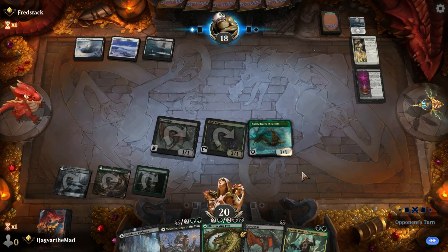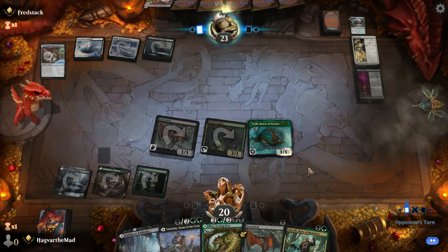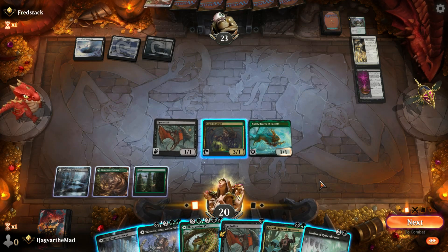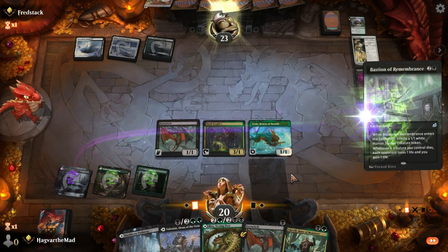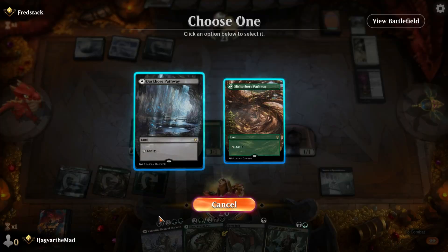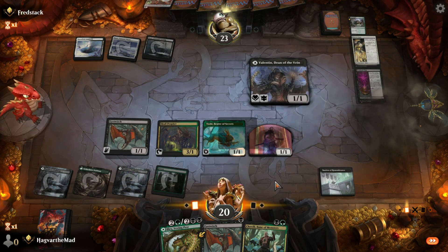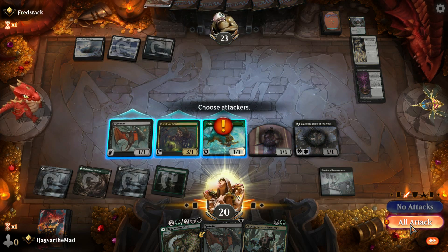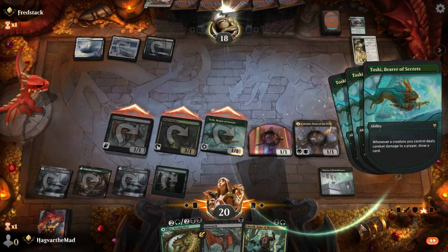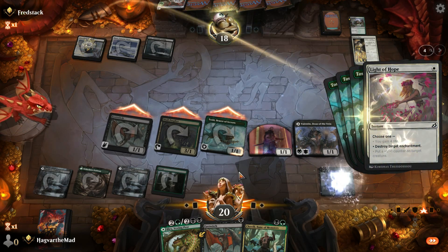Toski is just such great card draw. In essentially any green creature deck, splashing a Toski is never a bad thing. So we're gonna drop this — I bet he's surely confused about what the hell we're doing. And we'll finally play Valentin.